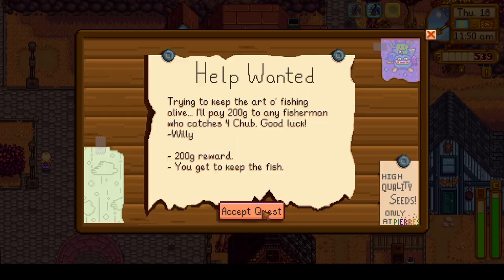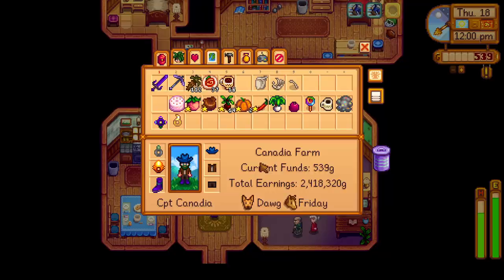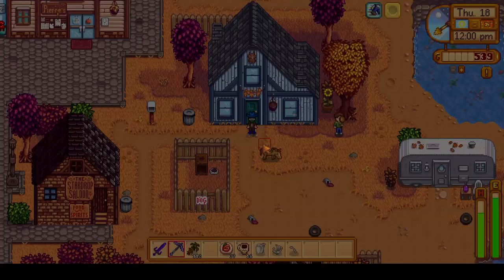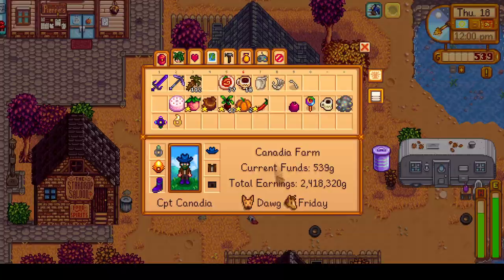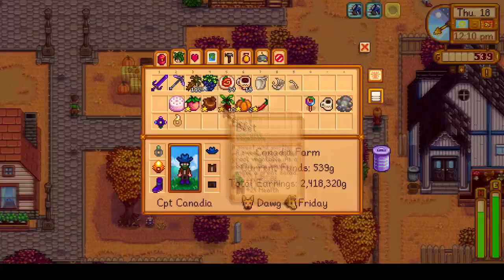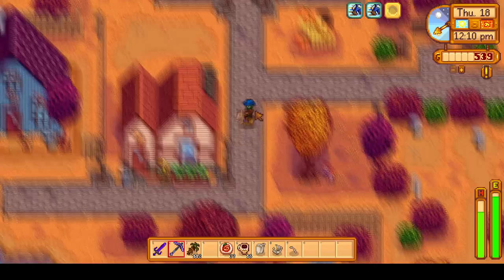We are going to go around and give everybody gifts. You can see Marnie is passing by right there — she's actually heading up to Harvey's Clinic. Apparently she does have a doctor's appointment on her birthday, which sounds a little unfortunate, but we can still go in there and give her a gift while she's getting her checkup. We're giving Elliot a gift, since we forgot his birthday, so we do have to try extra hard with him. We gave Penny a melon, Mayor Lewis a hot pepper, and then we should be off to the clinic.